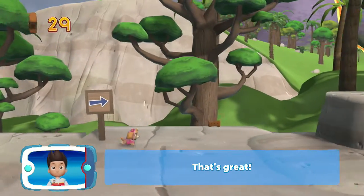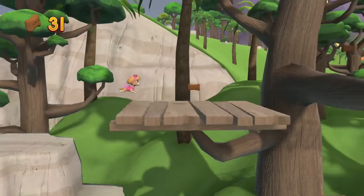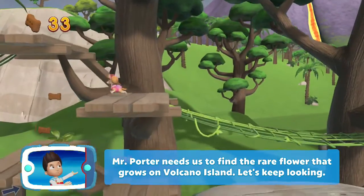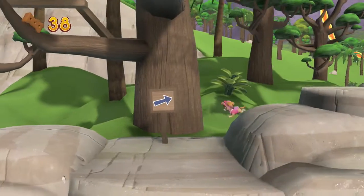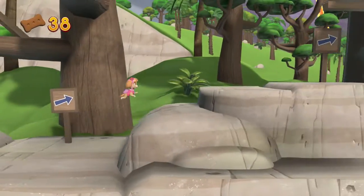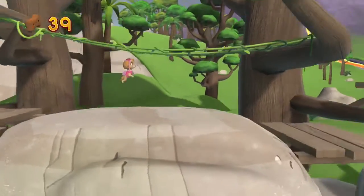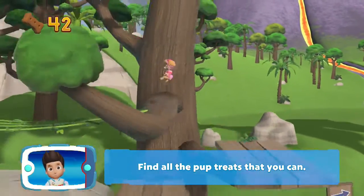That's great! Mr. Porter needs us to find the rare flower that grows on Volcano Island. Let's keep looking! Find all the pup treats that you can.